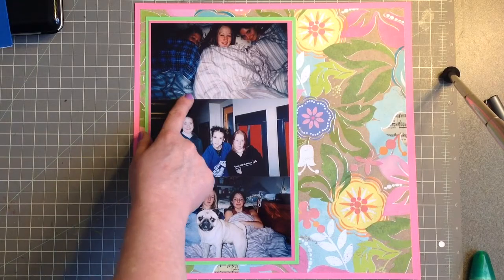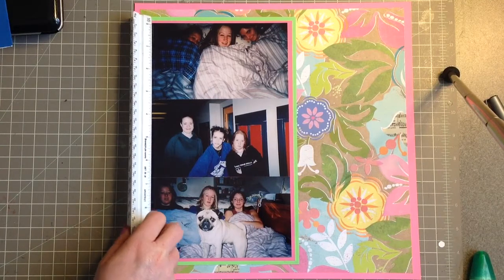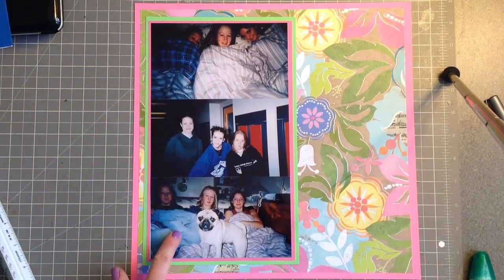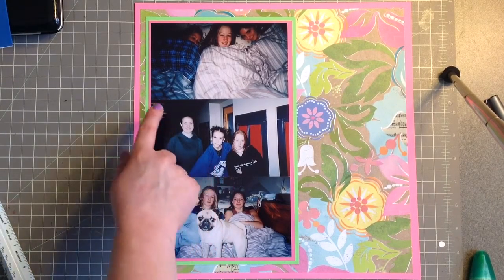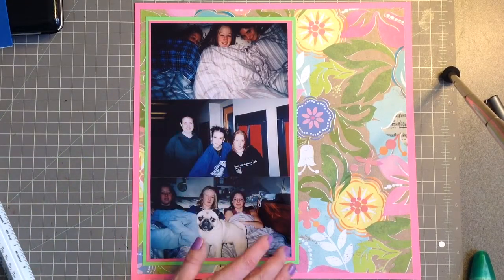These ones were 4x6 photos, but I trimmed them because they wouldn't fit otherwise. I trimmed them each about a quarter of an inch, so now they're about 10 and a quarter inches long. Basically, what I did is I didn't measure — I just glued them all down on the paper and then trimmed around it to give it a border.